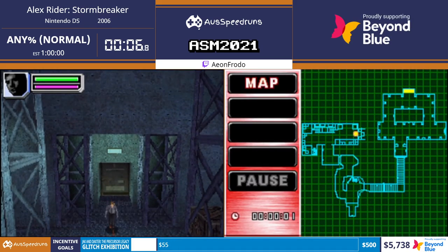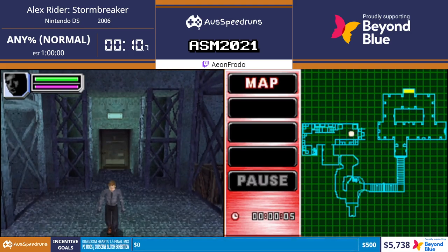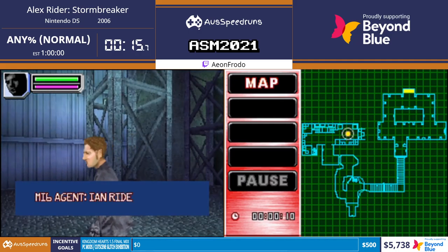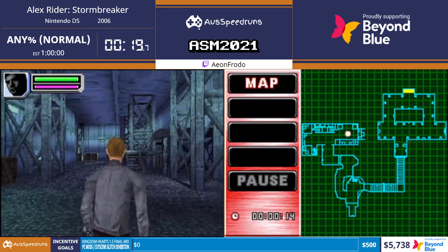Welcome to Alex Rider. I didn't press the pause button, thank goodness - I have a habit of doing that. So we don't play as Alex Rider at first; we actually play as Ian Rider, who is his uncle and guardian basically.